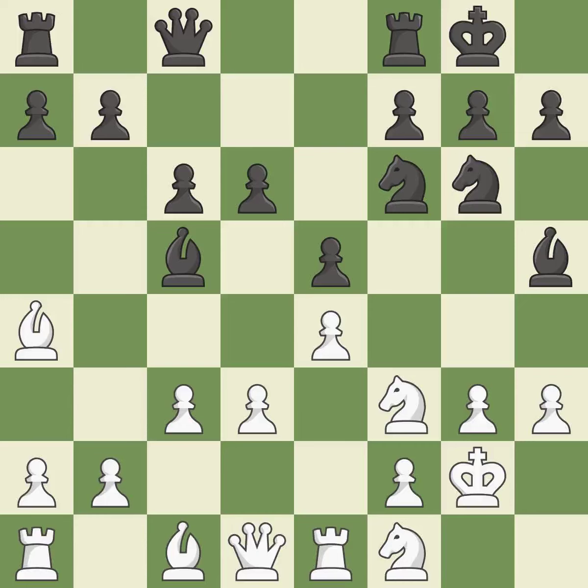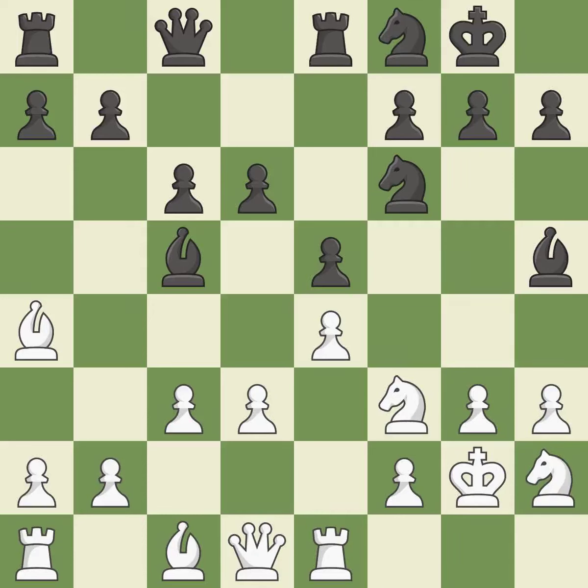This defends a pawn that was under attack and had no defenders. This is the only move that works. The best choice is this one. That's a decent move. This develops a bishop off its starting square, getting it into the action. This threatens to double the pawns in front of the king.